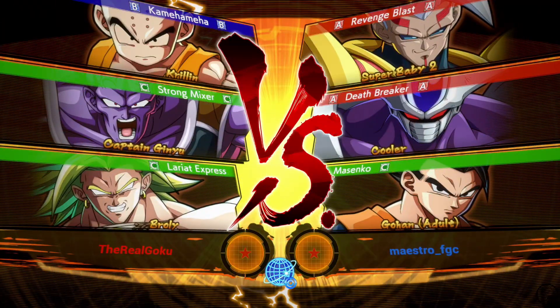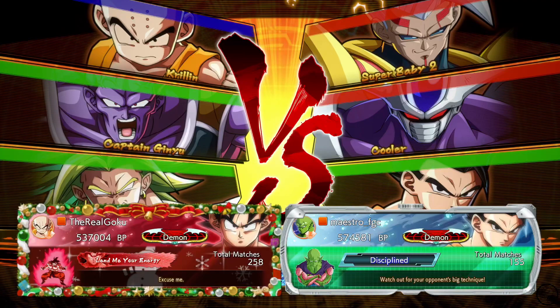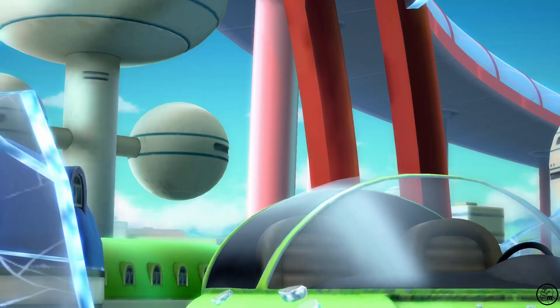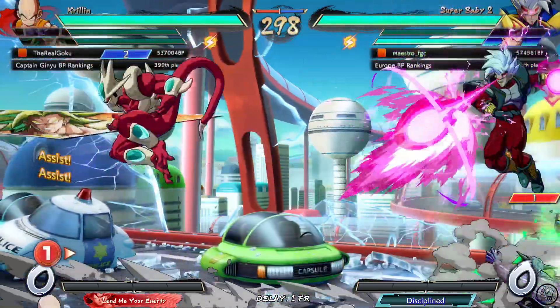Alright, let's get into the matches. We're playing against Krillin, Captain Ginyu, and Broly — two C assists and a Kamehameha assist. Broly's C assist is the light version of the Eraser, so it's a really quick C assist. Okay, no playing around, let's go.